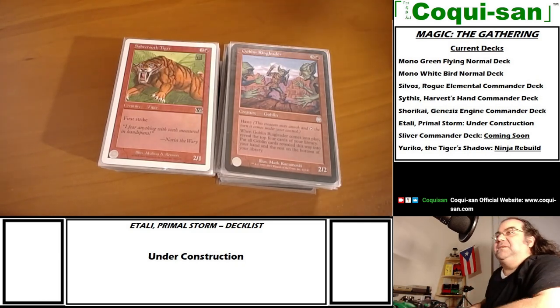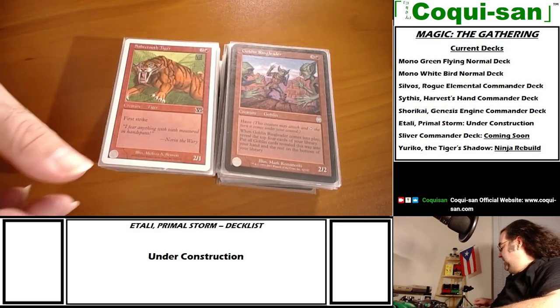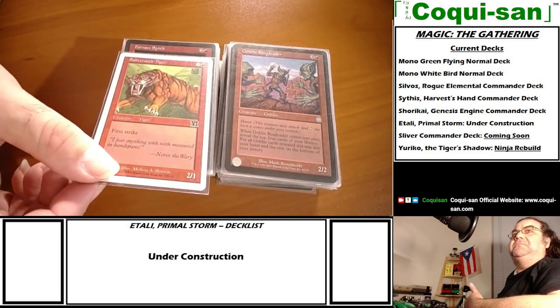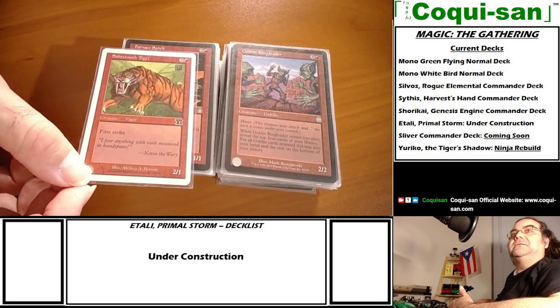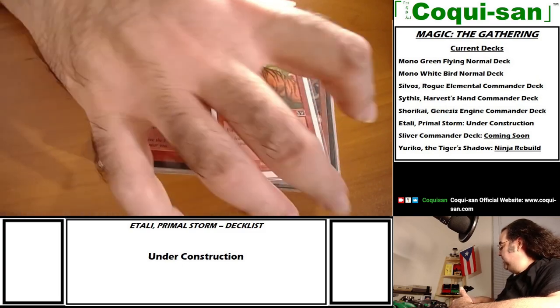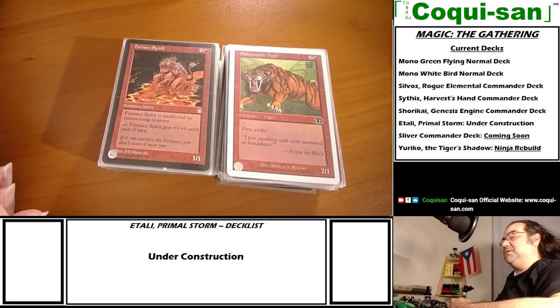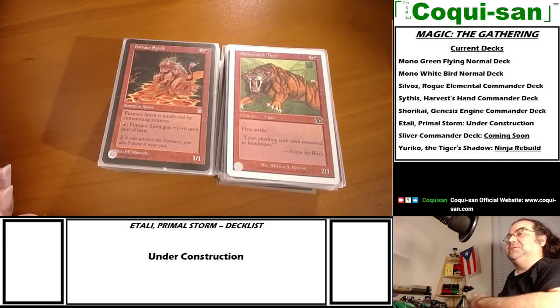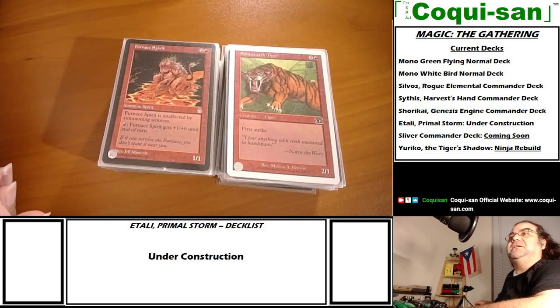Goblins have plenty of solid effects to work with on the cheap. My secondary group - I chose first strikers, like Sabertooth Tiger, because first strike is not a characteristic of red. Haste is red's bread and butter - it shares menace with black - but getting flying and first strike in your red Commander deck is a very solid thing and gives you a good fighting chance.